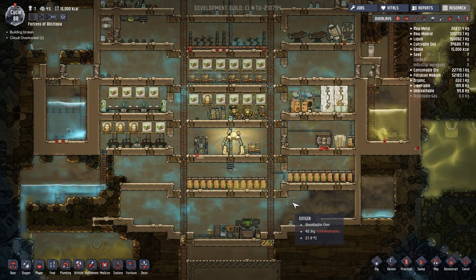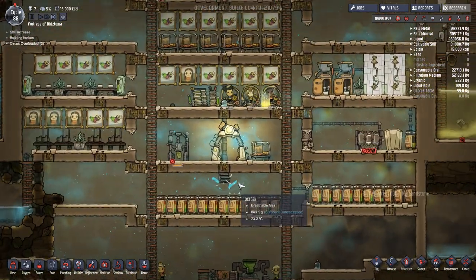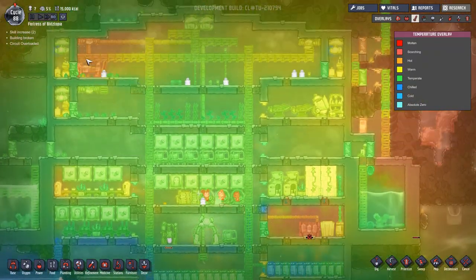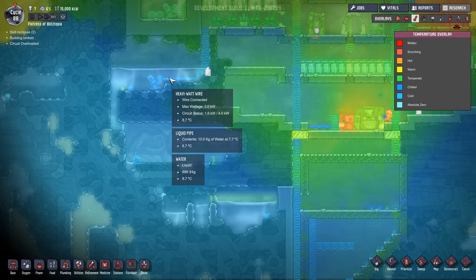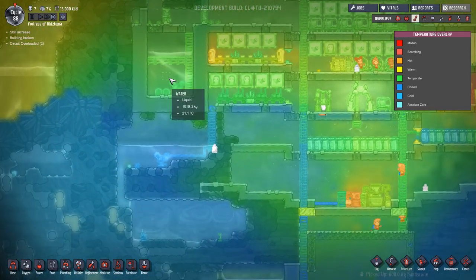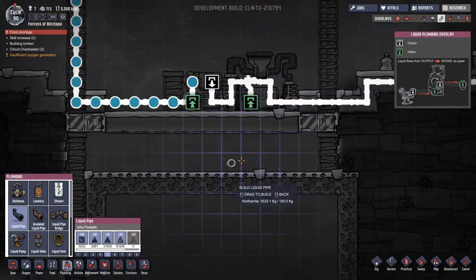A metric ton — neat. I think everything's stable now. We got power, these things are full of power, so that's good. Look at the heat — it's getting a little bit warm. I might want to make an air conditioning system somehow, like run pipes through water. I don't know if that works — if you run pipes through water, does that cool off the pipe? I need to think about that.